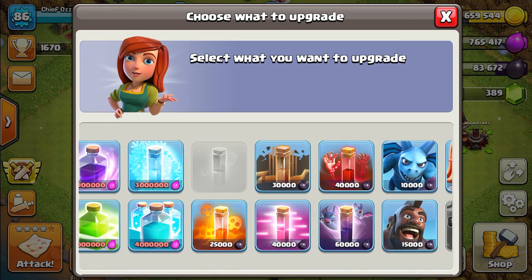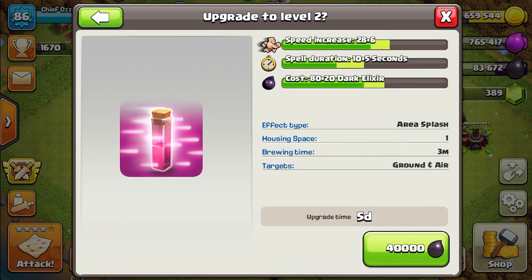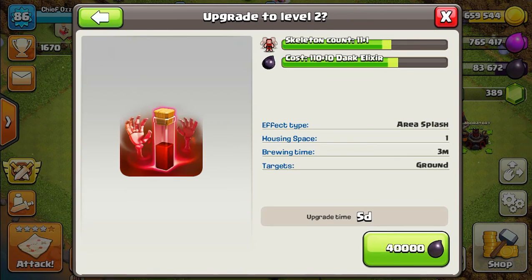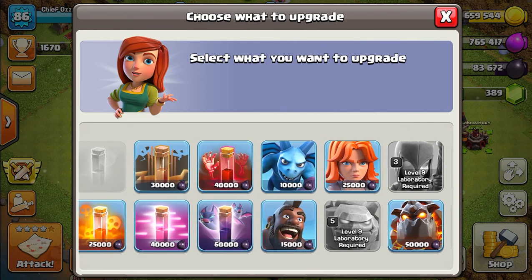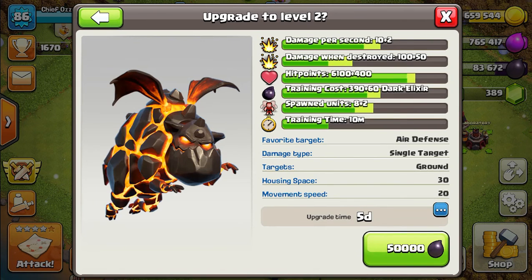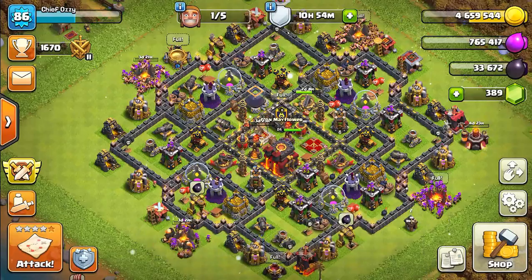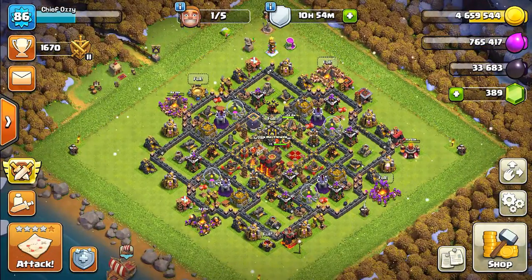Poison spell — no, I use Lightning. Haste spell — speed increase, I don't think I need a Haste spell. Skeleton spell... I'm gonna go ahead and upgrade my Lava Hounds to level 2, because I do need an air tank, and that would be nice. So we're gonna do the Lava Hound, and that will consume the rest of my Elixir, which is fine.